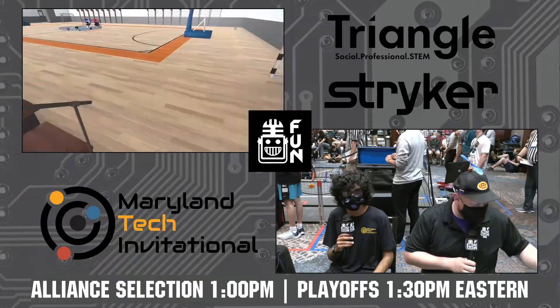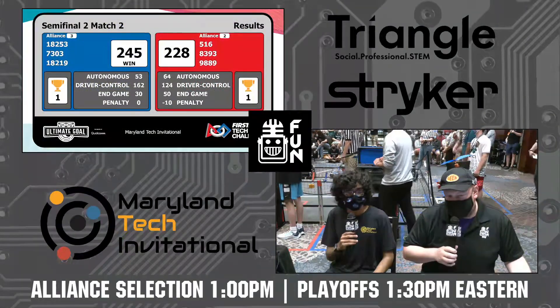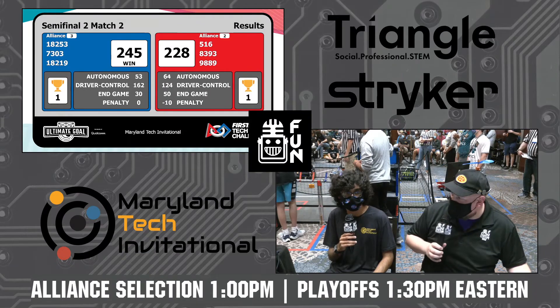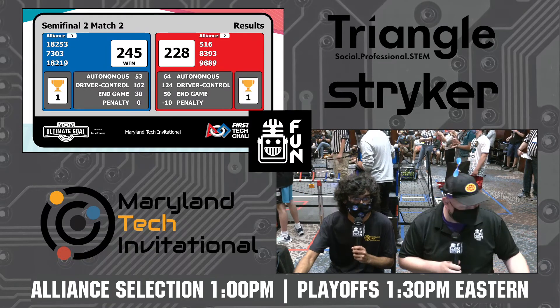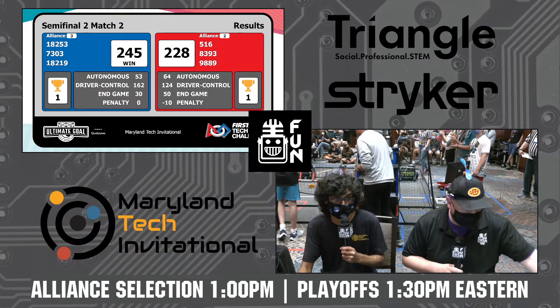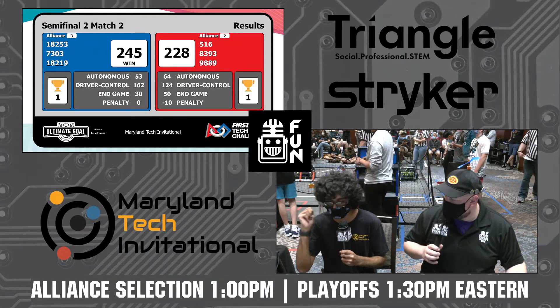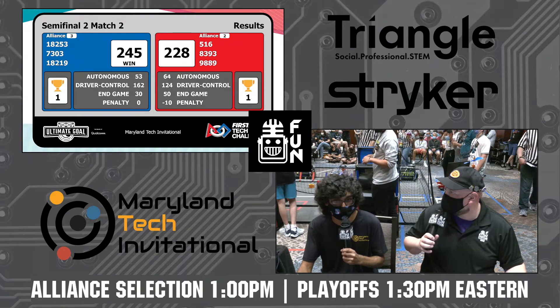And there you have it — Blue Alliance tying it up. 245 to 228. A 10-point penalty made a bit of a difference there. That endgame from Red tried to make it up, but Blue Alliance's Beach Bots defense was really, really solid.